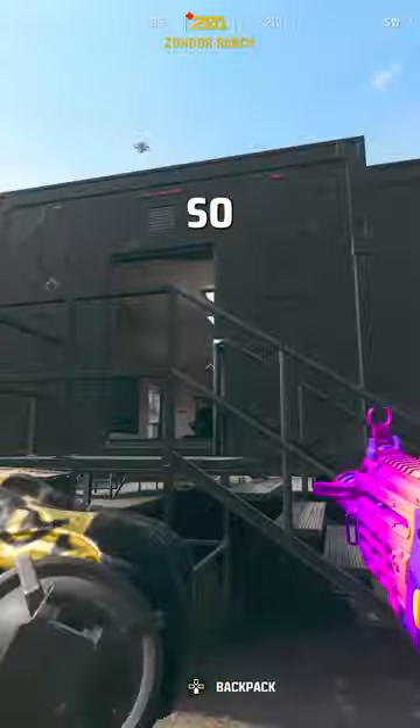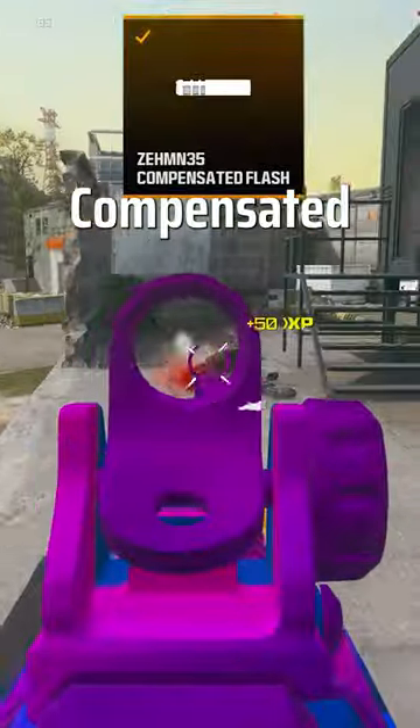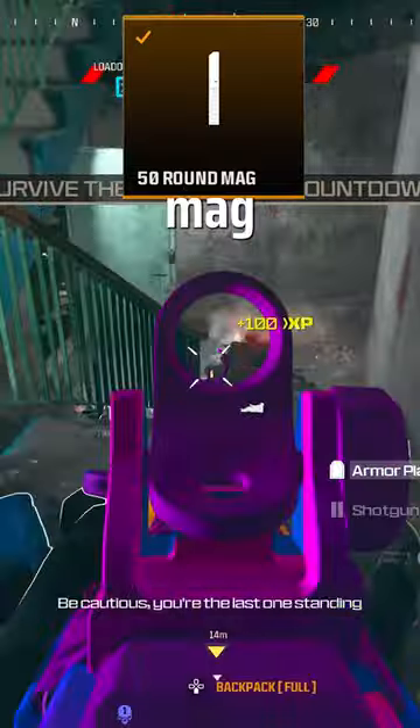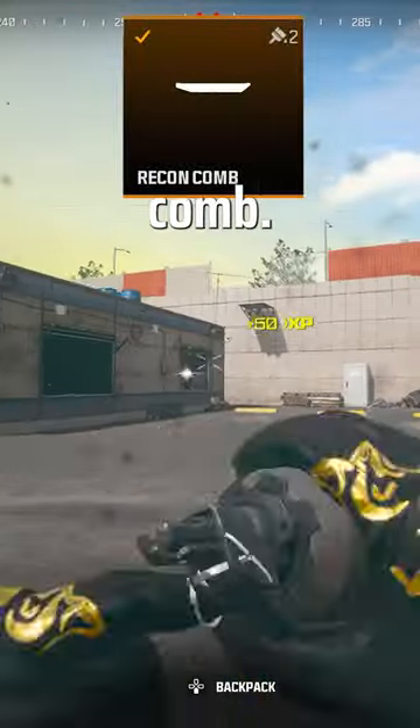Let's jump into the best attachments so you can stomp on the opposition. For the muzzle, take the Zen 35 Compensated Flash Hider. Underbarrel: DR6 Handstop. Magazine: 50 Round Mag. Rear grip: Haste XV Grip Tape. And lastly, for the comb, take the Recon Comb.